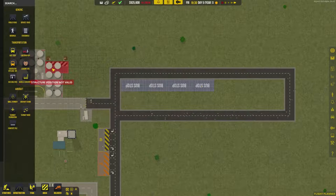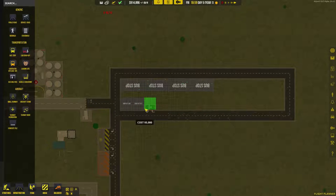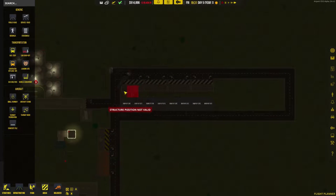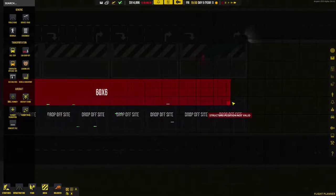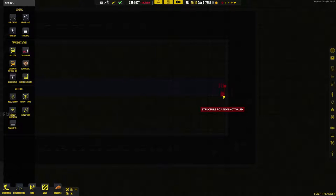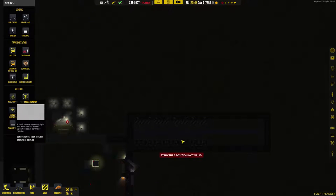Car drop-offs I'm going to put on the bottom. I'm going to put eight of them. And because I hate the fact that there's grass in between, I'm going to add some sidewalk and make it go all the way down. I could add lighting here but I don't want to do that yet.